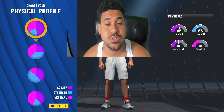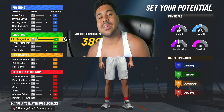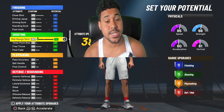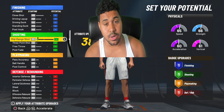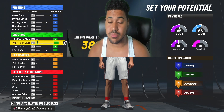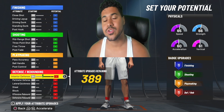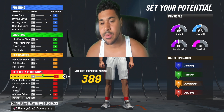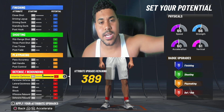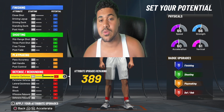You always want speed in 2K because speed kills. Now, Bill Russell is a traditional center — he's going to get rebounds, block shots, and dunk the ball. He is not doing things like Jokic or Giannis bringing the ball down as a big man. He's a traditional, more basic big man, but he still won championships, so put respect on his name.